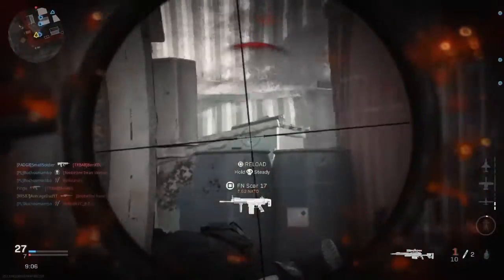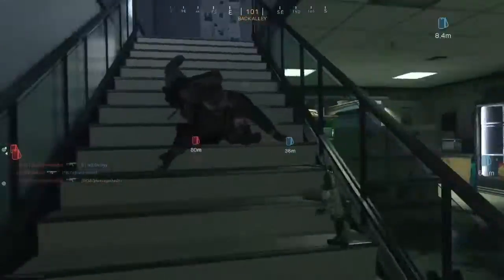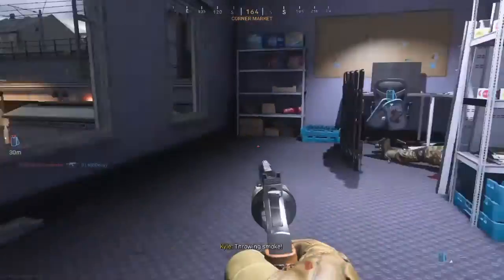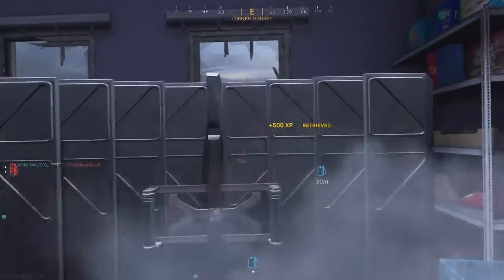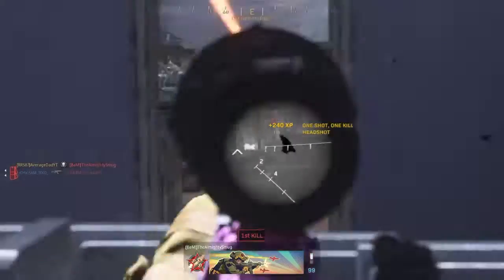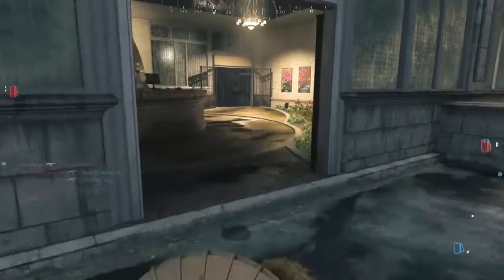The Dragon off is the only one you're going to run into problems with. I recommend playing in a hardcore playlist with the Dragon off — it turns it into a one-shot sniper, making it the same as using the others. It's semi-automatic and it's still a bit rubbish, but run it into hardcore and just get the Dragon off knocked out fast. Other than that, the other snipers are nice and easy.